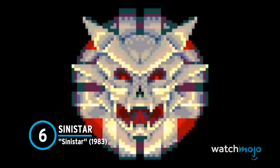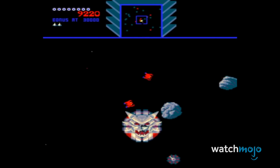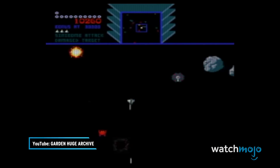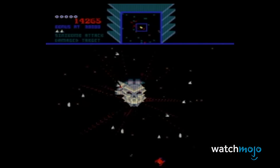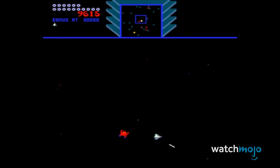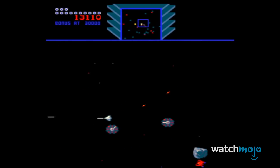Number 6: Sinistar from Sinistar. Beware, coward. Run, coward. Behold the stuff of nightmares — a spacecraft with a demonic skull face, this galactic baddie will appear without warning, meaning that there is no way to ever truly prepare for an attack from it. Once Sinistar shows up, he begins making a bevy of threats towards the player, heightening the tension of the game. After intimidating you for a while, Sinistar begins to zero in on you, and since it doesn't have any conventional weapons to attack you with, it settles for consuming you whole instead.